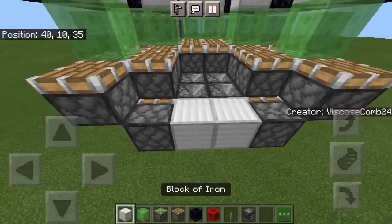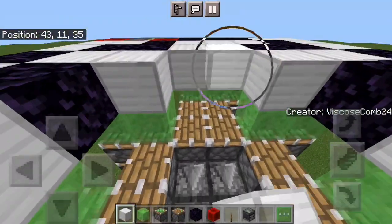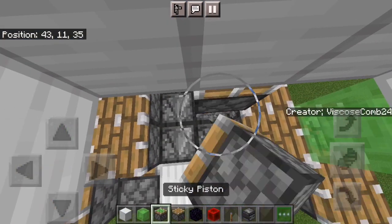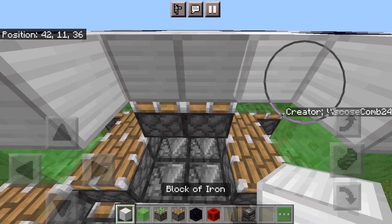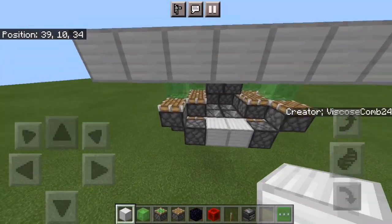This whole thing down here is the floor flattening bit, and it can be a bit awkward to put in later, so just put everything in for now. Once you've done that, put in some blocks, your two sticky pistons facing up, and then your entire bottom layout is completed, except for the front.